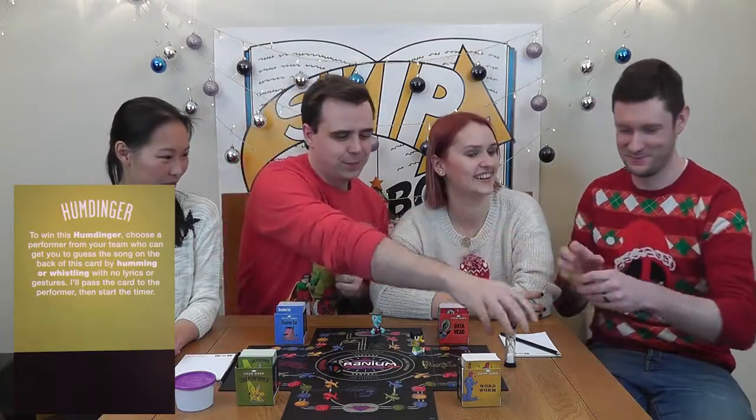Now it's our turn. I think we should choose Star Performer. To win this Humdinger, choose a player from your team who can get you to guess the song on the back of this card by humming or whistling, with no lyrics or gestures. I'll pass the card to the performer then start the timer. Unfortunately, due to Brian's terrible musical skills, we have failed to complete the task, which means we don't get to roll the dice and we have to stay where we are and wait until next time.